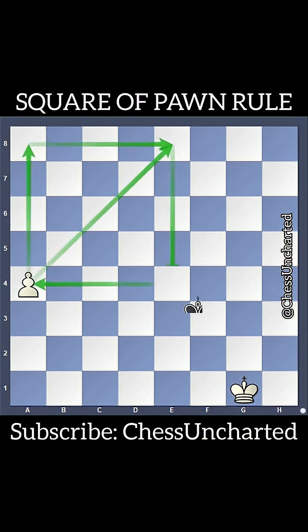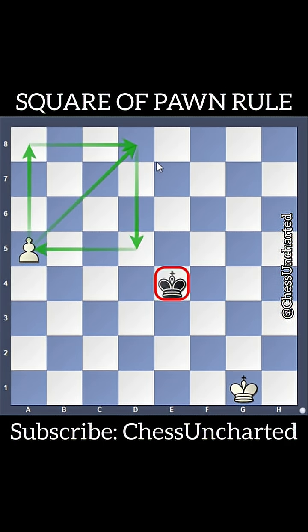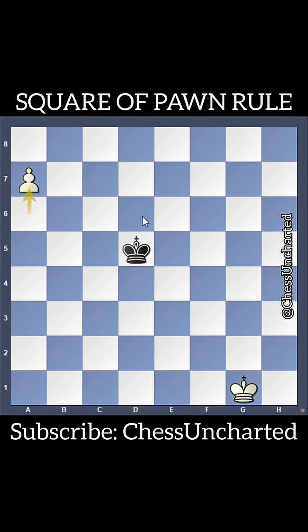Let's take a look at this position again, but this time with white to move. After A5, the square of the pawn becomes smaller. Let us see the square by drawing a diagonal from now the A5 pawn and connect it up the board to the promotion rank in the same direction as the enemy king. Now, after black's king moves, it will not enter the square of the pawn, and the pawn will safely promote before black's king can catch it.